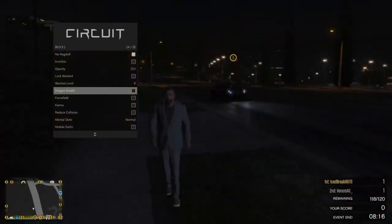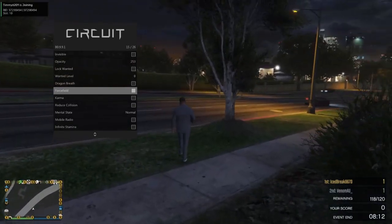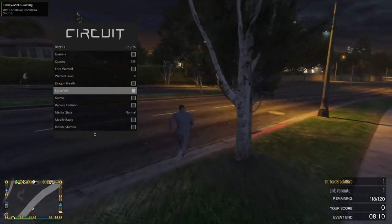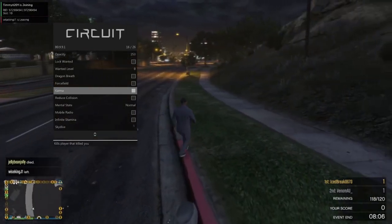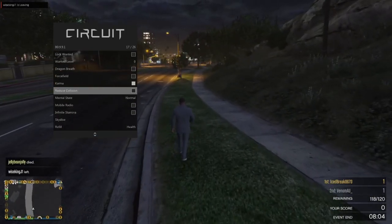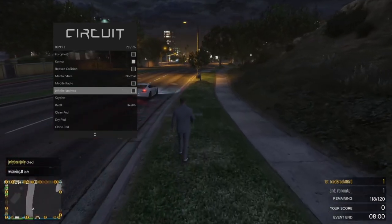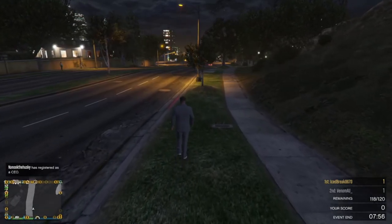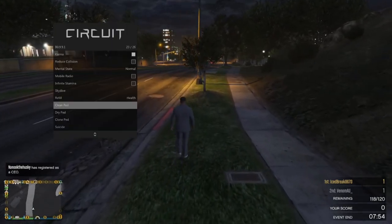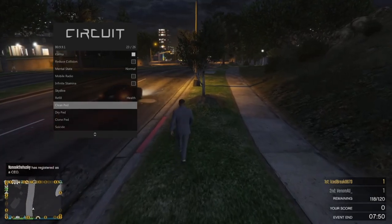Force field, as you can see, pretty much means that I repel anything. Karma — so if someone does something to me, they die. Reduce collision, mental state set to anything I want, mobile radio, infinite stamina, and skydiving — all this stuff. Quite a few self options, nothing really special, but again, for five dollars, it's a great option to get.